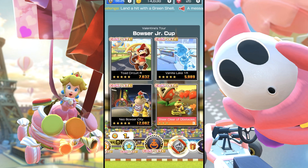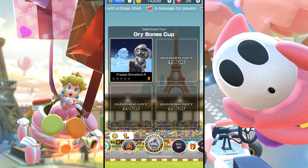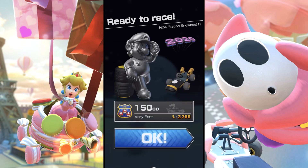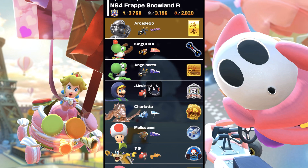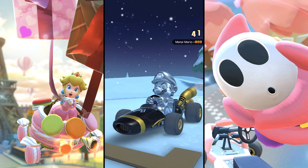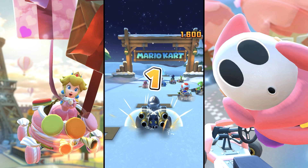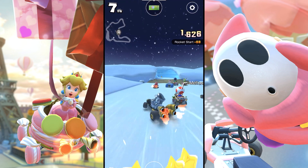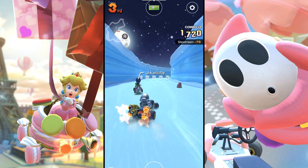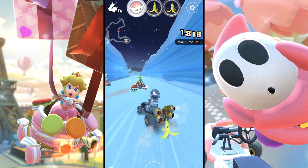First one is Frappe Snowland R, so my Metal Mario is gonna get an advantage on this one. If you guys play from the beginning you'll be able to get this character. I have him leveled up all the way to five now, which is pretty good. Slipstream two times, yes! Mini turbo again. Other people are doing slipstreams too — this is getting chaotic right now, we are not racing correctly, we are just crashing into each other.